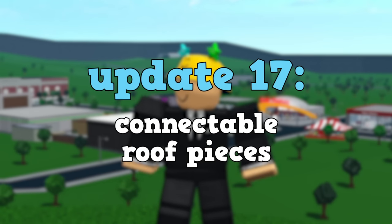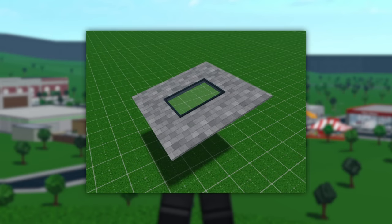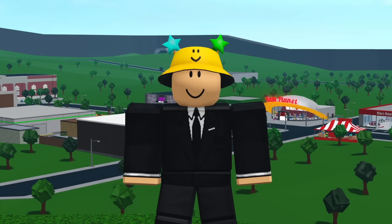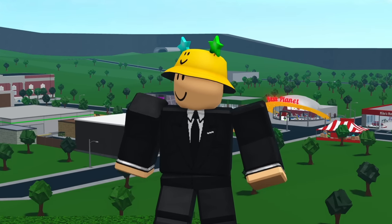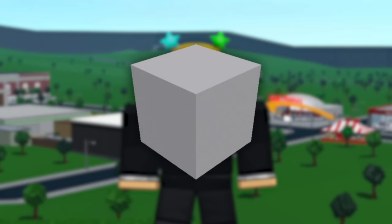Update seventeen is connectable roof pieces. This would be its own category and include things such as skylights and dormers. Adding this would make shaping roofs a lot easier because right now if you want to decorate a roof you have to get pretty creative with basic shapes or walls.